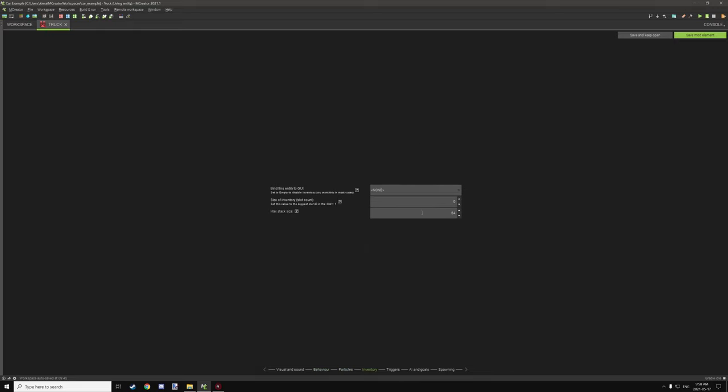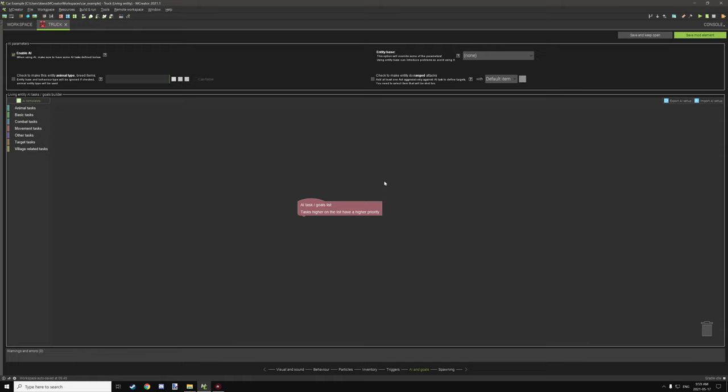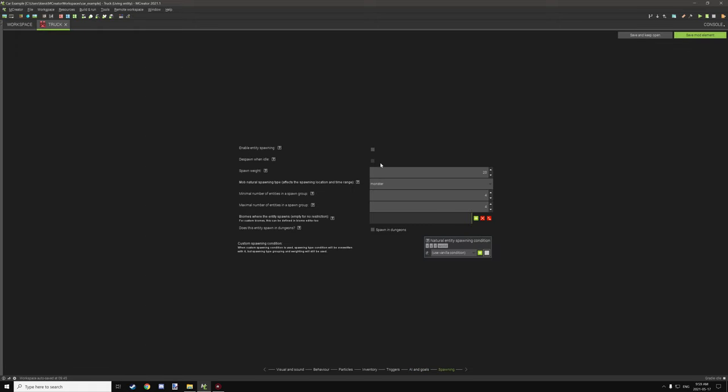For particles, none have been set up on the entity itself. For inventory, this particular truck doesn't have one — set it to 0 if you don't want an inventory, and make sure not to link a GUI to this truck. There's only one procedure here, which is for the smoke and fire particles. For AI tasks, I've disabled everything — there's no tasks here, since you don't need cars randomly driving around. For spawning, I've unchecked the two boxes so they only spawn via an item or spawn egg.